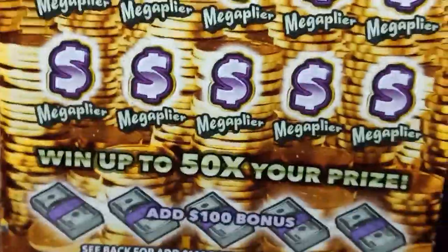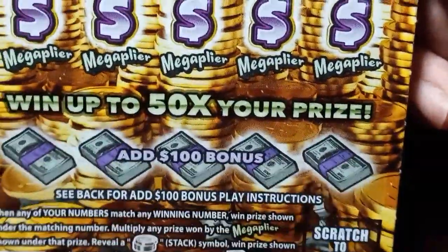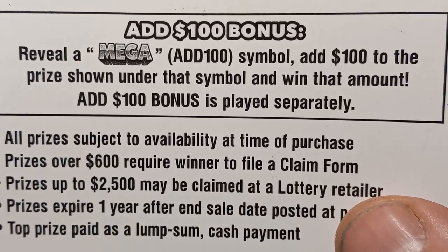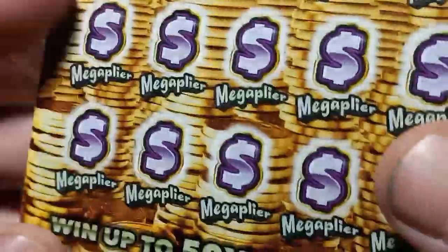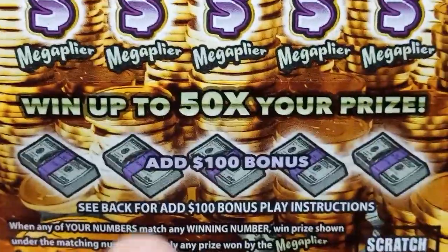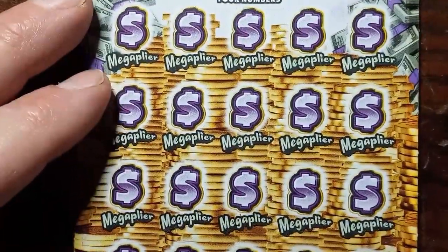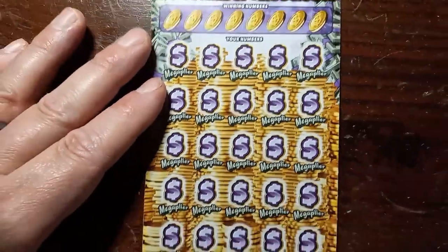Don't forget, we do have the mega bonus down here — the tough section. If we see that mega, we add $100 to the prize shown, and that $100 bonus is played separately. Overall chances of winning on this one are 1 in 2.98 — we have two, so we're gonna have to beat the odds. I have yet to find the mega on this. Can we find it today? Tough section to win on.